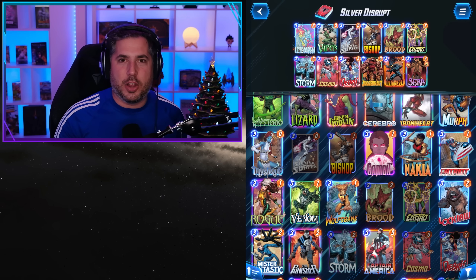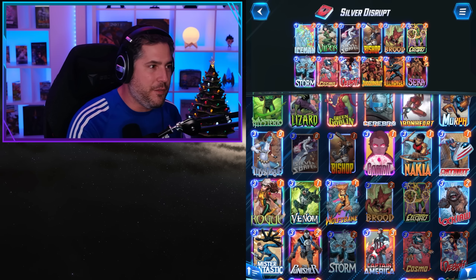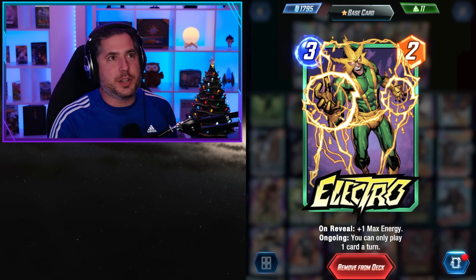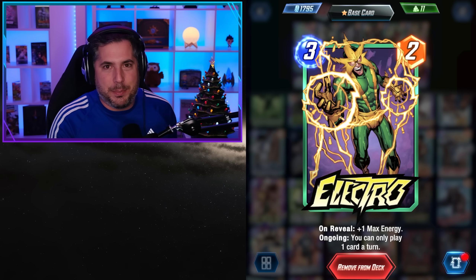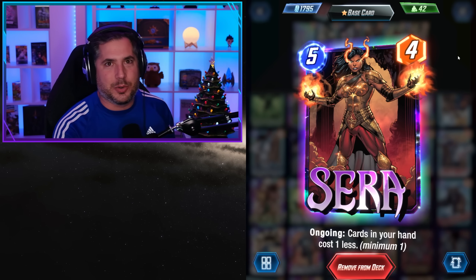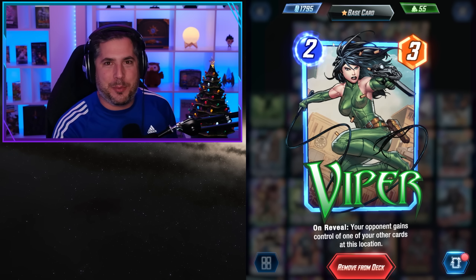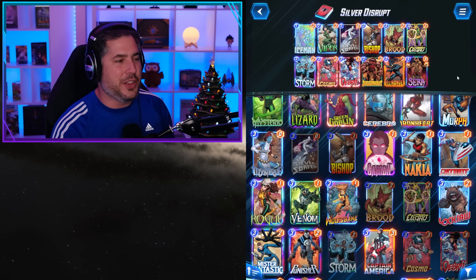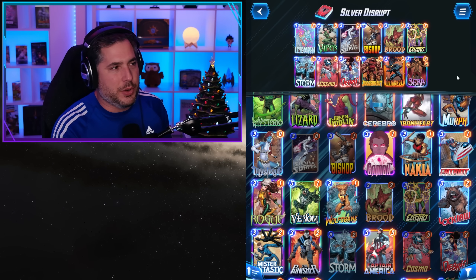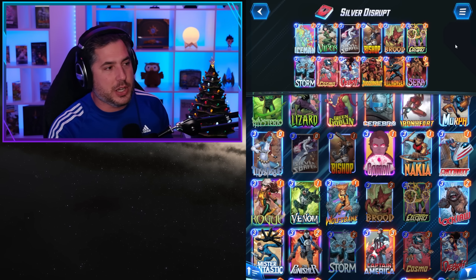The Silver Disrupt deck is all about making life difficult for your opponent. We have Iceman, Viper, and the reason you have Viper is because of Electro. You drop Electro and then kick it onto the other side with Viper. You don't want Electro to negatively impact your game — you want to play Electro on three, kick it over with Viper on four, play Sarah on five, and on turn six you have so much additional mana. However, playing Viper on four can feel very awkward, so make adjustments as you see fit.